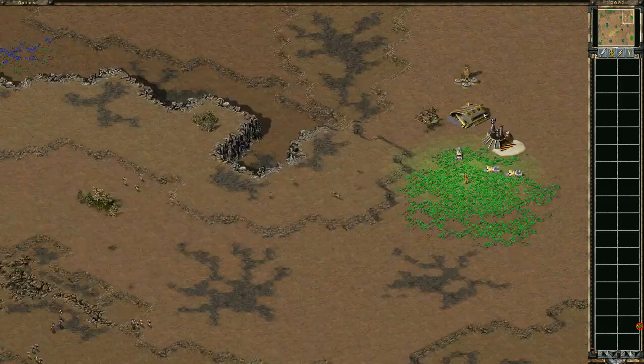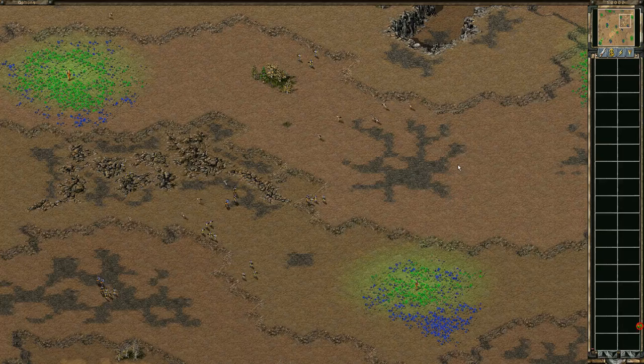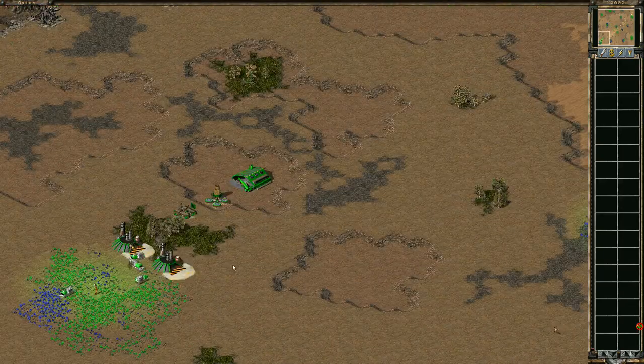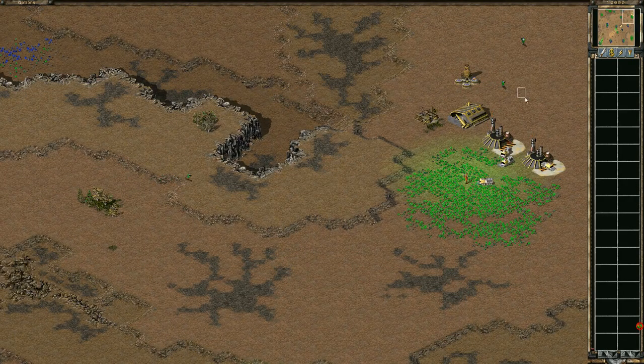Early jump shot from Sky. He sold the radar for money so he's going infantry rush probably, or planning on defending an infantry rush. They're both relatively even — Sky is a little bit behind because bottom left has the blue tib advantage. Blue is worth more than green, but also he went the early jump jet so it slowed his build, and he sold the radar without placing the war factory first so he's going to have to remake the radar.